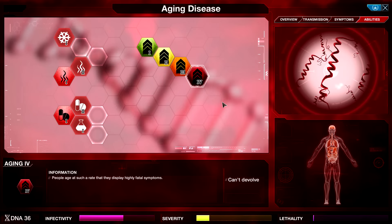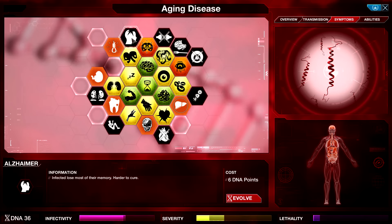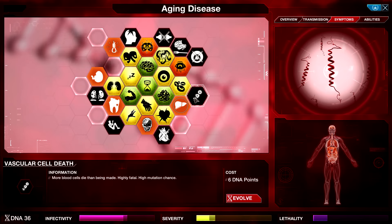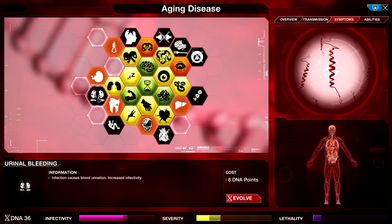Let me go for Aging 4 and just get all of our options available, and let's start going nuts on symptoms. Alzheimer — wow, that's lethal. Neuronal Disconnection. Brain Death. Holy crap, these things are super freaking cheap because of Symptostasis. Blindness. Vascular Cell Death. Cardiac Arrest. Physical Weakness. Urinal Bleeding. My gosh, some of these are horrifying.